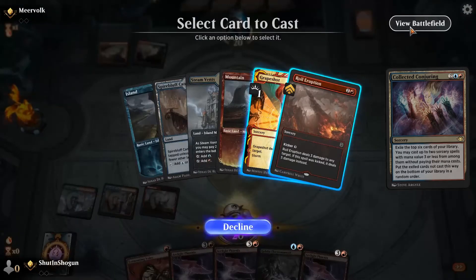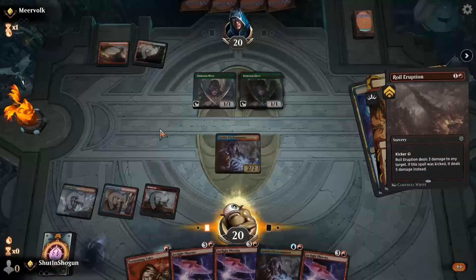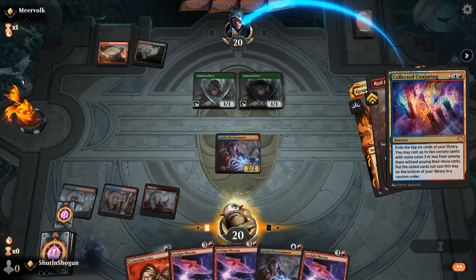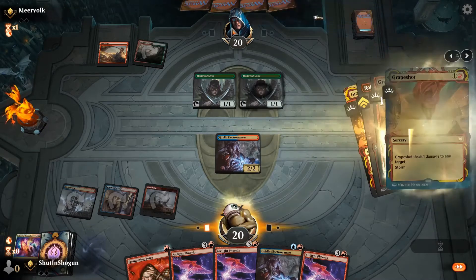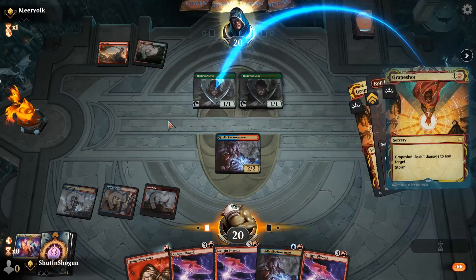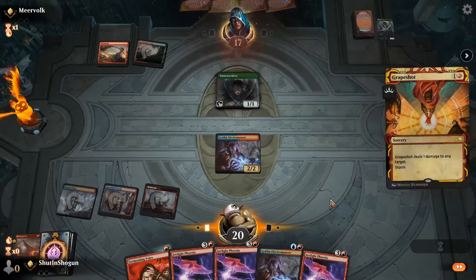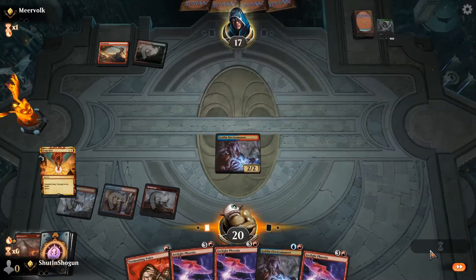Okay, so if we do... you first, and then Royal Eruption second, targeting you. Storm count goes up one. So we hit you — and that should clear your board. It wasn't as explosive Phoenix-wise, but I did clear the board.